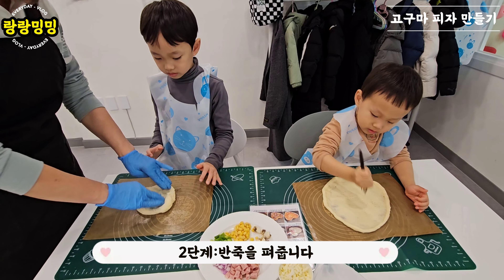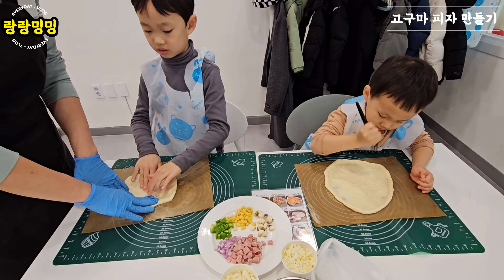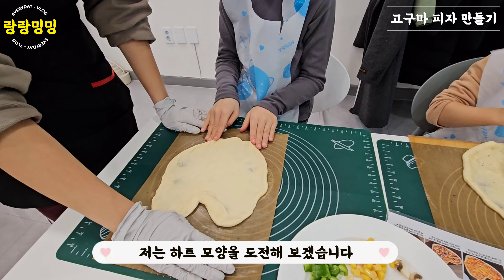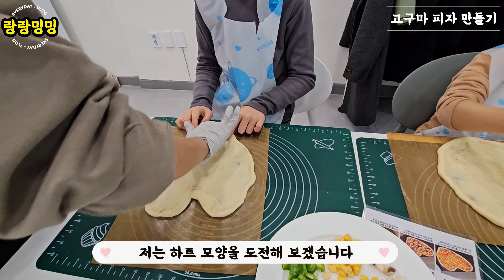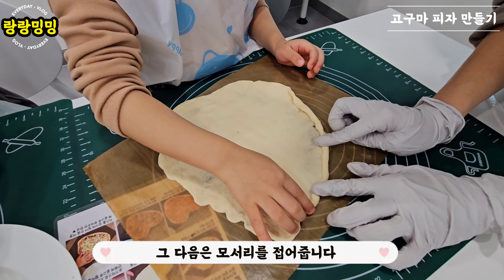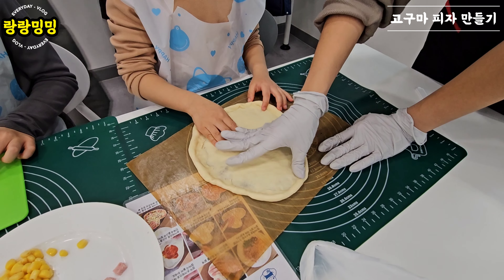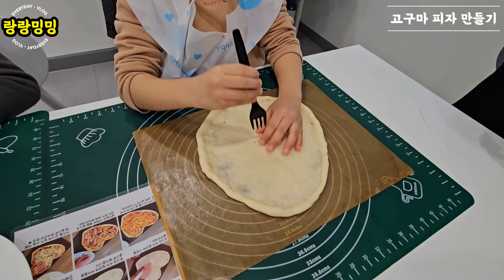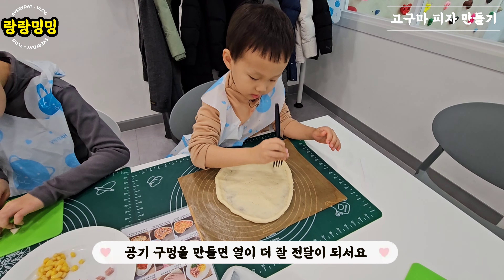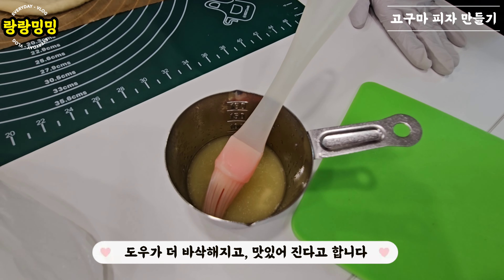2단계: 반죽을 펴줍니다. 피자를 다양한 모양으로 만들 수 있는데요, 저는 하트 모양을 도전해보겠습니다. 그 다음은 모서리를 접어줍니다. 그 다음은 포크로 공기구멍을 만들어줍니다. 공기구멍을 만들면 열이 더 전달이 되서 도우가 더 바삭해지고 맛있어진다고 합니다. (Step 2: spread the dough. You can make various shapes — I'll try a heart shape. Fold the edges, then poke air holes with a fork so heat transfers better and the dough becomes crispier.)